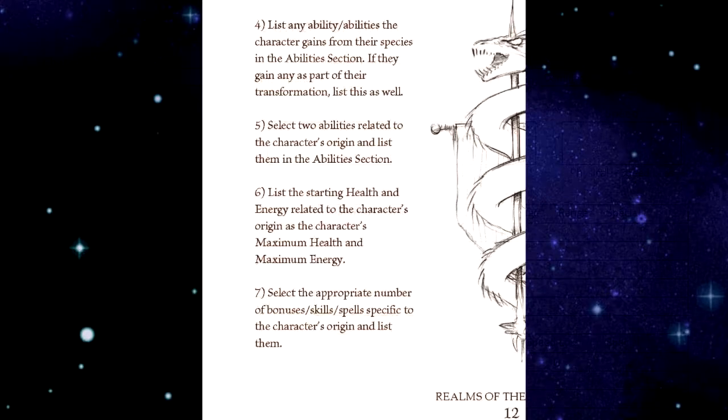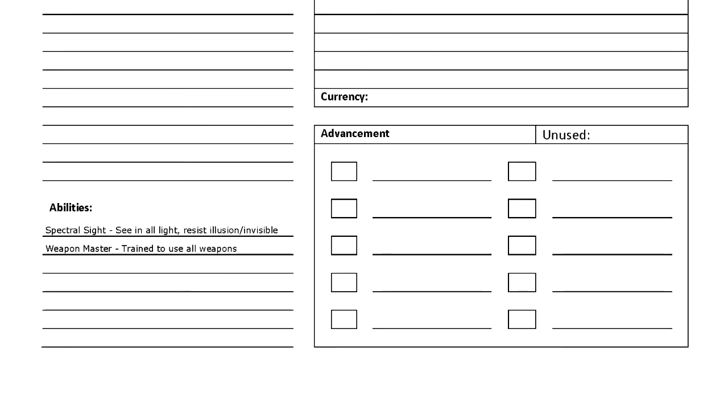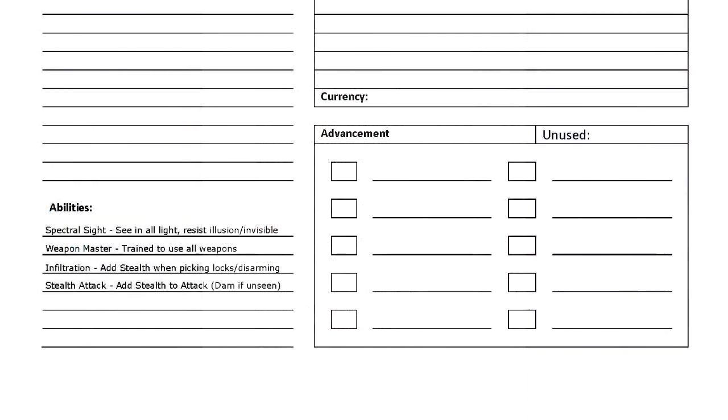Step four: list any abilities the character gains from their species in the abilities section, and if they gain any as part of their transformation, list those as well. The Strider gains the ability Spectral Sight, and the transformation demigod allows me to pick a warrior ability even though I'm not a warrior — I'm going to choose Weapon Master. Step five: select two abilities related to the character's origin. The operative only has two abilities to choose, so I get Infiltration and Stealth Attack.